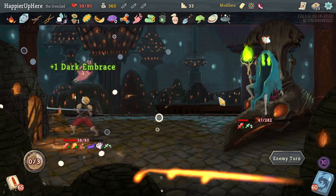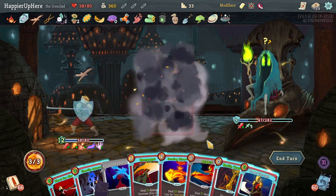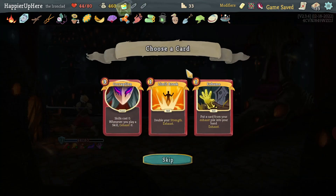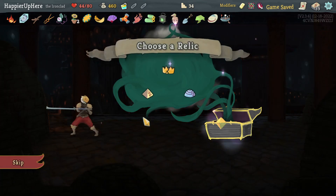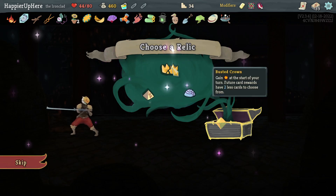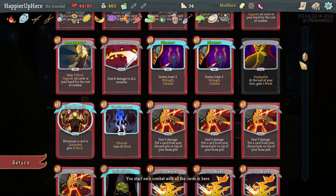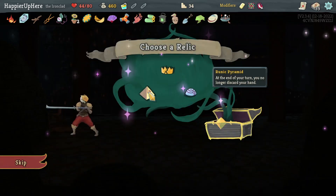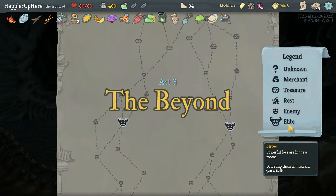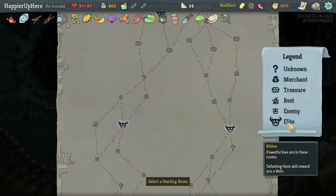The backliner is not attacking. Let's go crazy - upgrade everything, Thunderclap, Blood for Blood for kill. Perfected this one! Got Ancient Potion, Limit Break, Exhume, Corruption. I'm going to go for Pauper - seems to be working out fine. I would love extra energy but I can't take a Runic Dome. Busted Crown: at the start of returning future card awards, have two less cards to choose from - that's a problem because I'm trying to go for collector bonuses. I also don't really think I'd take Runic Pyramid - it might be really horrible. Let's skip this one.